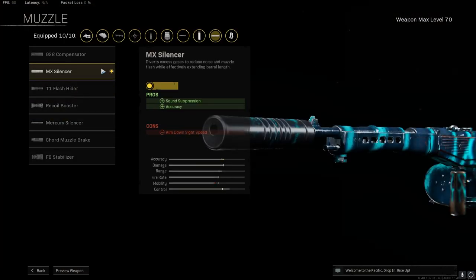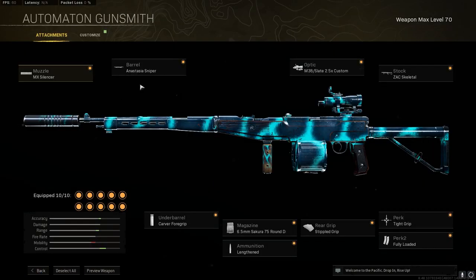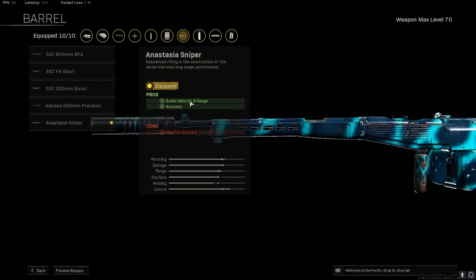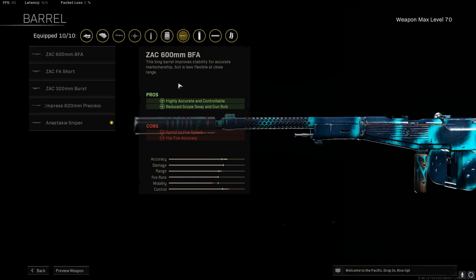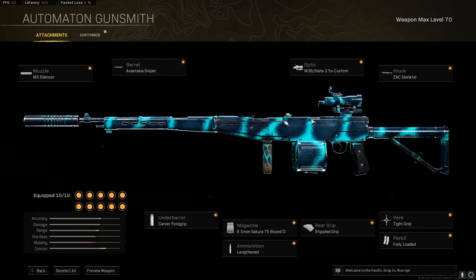So these are the attachments you're going to want. You're going to want the MX silencer, just so that you don't show up on the map. It's already so easy to control that the silencer lets you literally sneak up from behind people and be undetected. The Anastasia sniper barrel, for bullet velocity and range — you'll need to get it pretty much all the way leveled up, but if not, use whichever barrel gives the best recoil control, because this gun shoots so many bullets so fast, you just need to control them and you'll be frying.